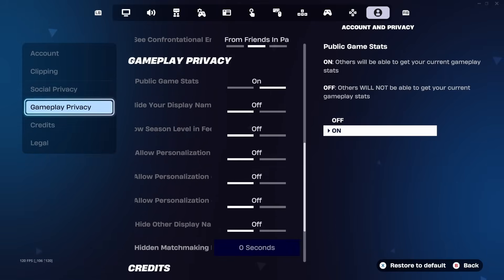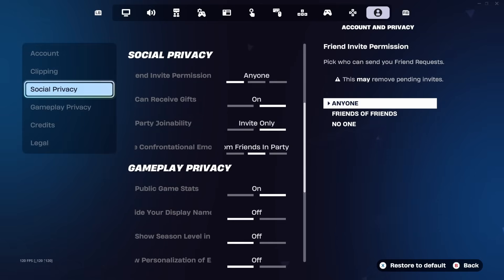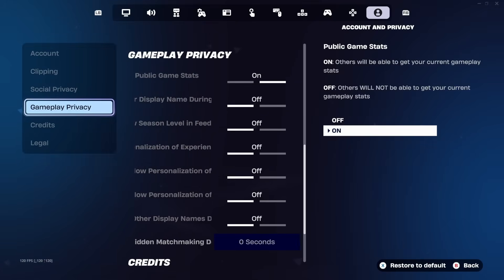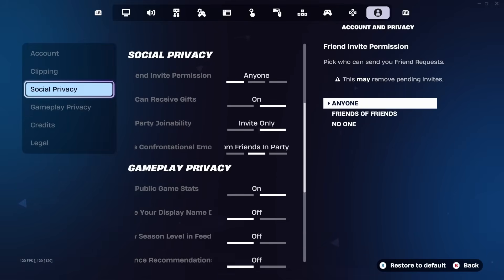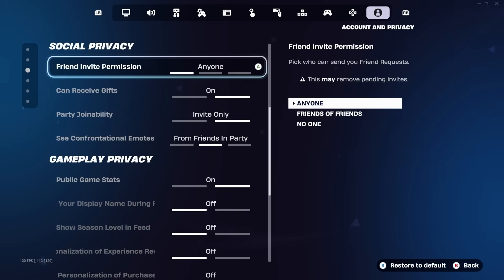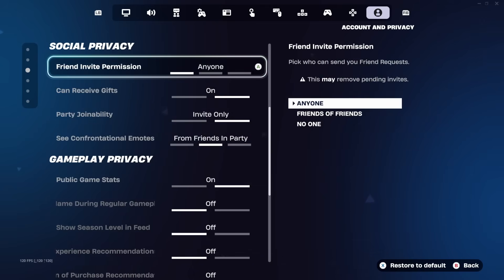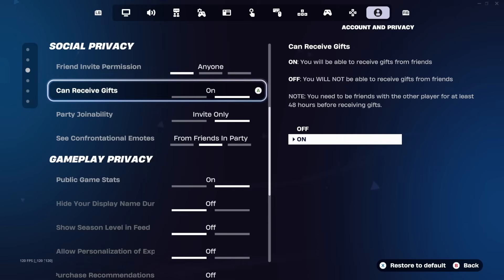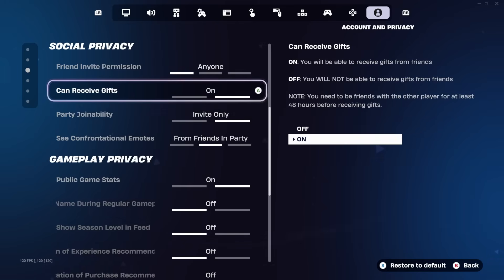Once you're in Account and Privacy, scroll down slightly and on the left side of your screen you'll see several sections: Account, Clipping, Social Privacy, Gameplay Privacy, Credits, and Legal. Make your way into the Social Privacy section — it's right underneath Clipping and right above Gameplay Privacy. Inside Social Privacy, locate the setting called Can Receive Gifts, which is right underneath Friend Invite Permission and right above Party Joinability.